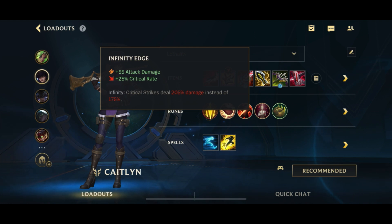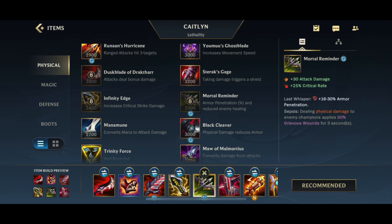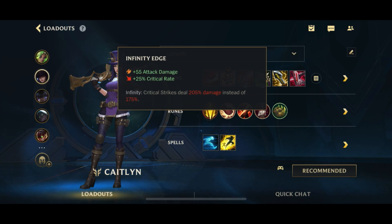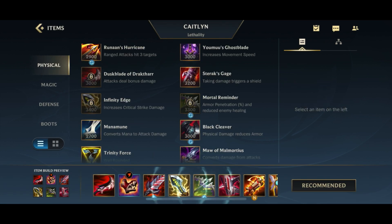If you notice, we're going IE as the second crit item after Bloodthirster. You could swap these two around because IE is better when you already have three crit items. Especially if they have tanks, that's going to be a better setup.